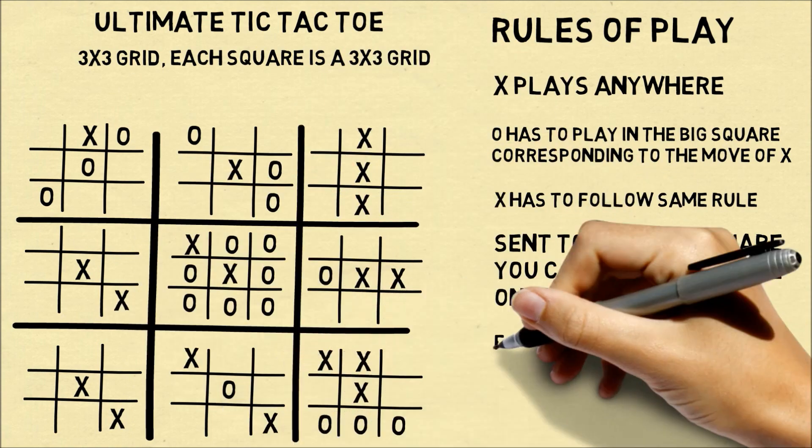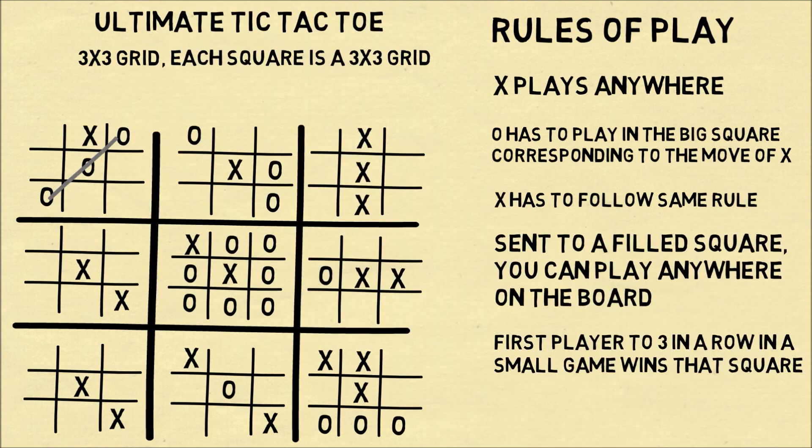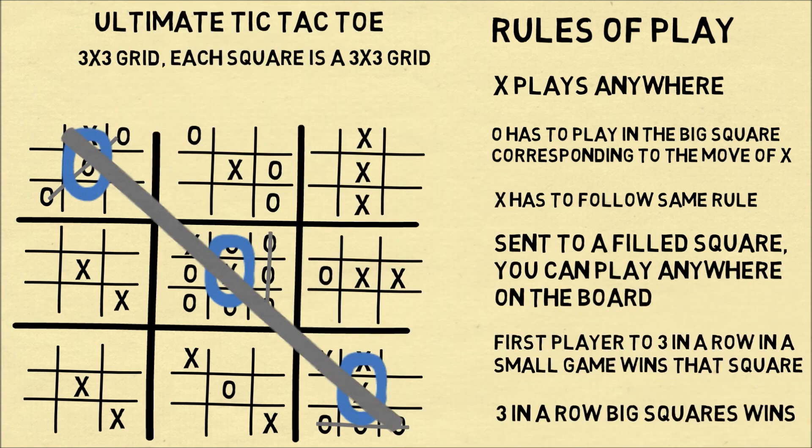Let's keep filling in the game. The first player to win 3 in a row in a particular small game will win that game. And if a player happens to win 3 of the games in a row, that's how you win Ultimate Tic-Tac-Toe. So you have to win the small square to win the square, and then you have to get 3 of the squares in a row.